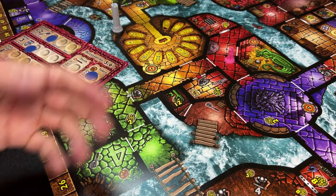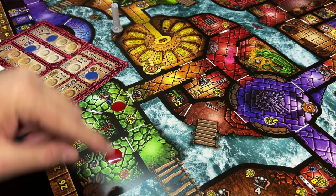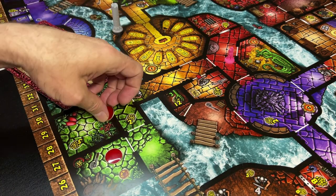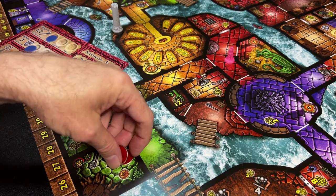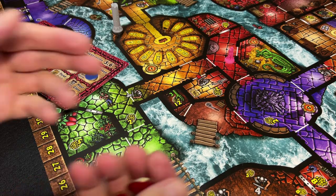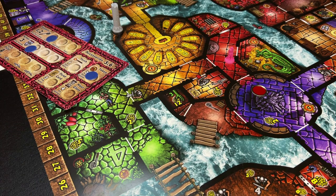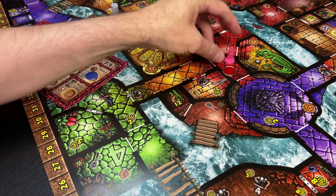Once everything has been cleared and it's your turn again, you can go back to pick up items. Once you've placed a token in a room, you can no longer interact with it in any way except move through it — you can't keep placing tokens to pick up the same items over and over. But on subsequent turns you can move back in to pick up items because there are no red tokens there; a red token shows that room has been looted for that turn.